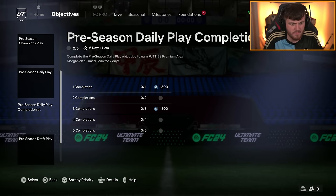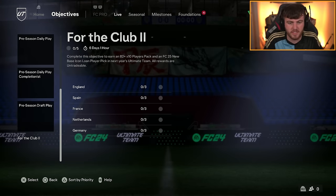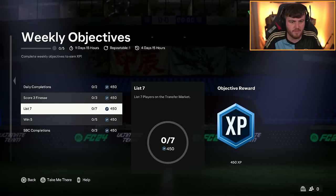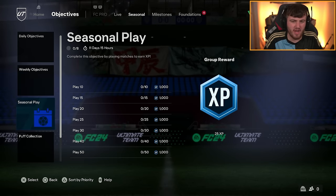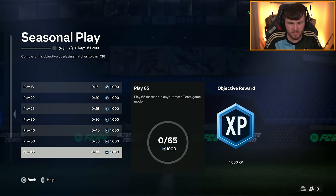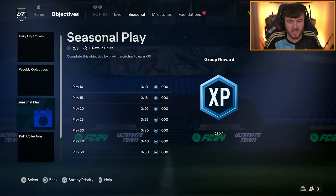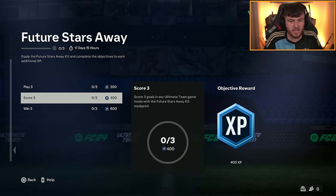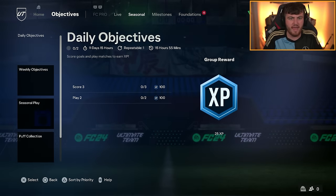In the Seasonal Play section, you get XP for playing games — 1,000 per completion, and with eight completions that's 9,000 XP for playing 65 games, plus a 25 XP reward. You've also got Future Stars Awake which gives you another 1,200 XP. So you've probably got nearly 20,000 XP available through objectives at the moment, plus you also get around 50 XP for every game you play.